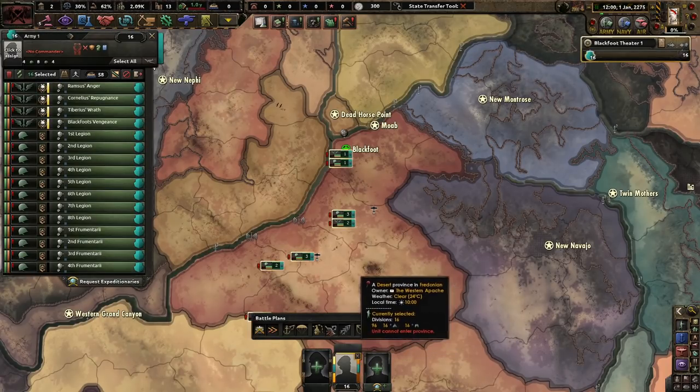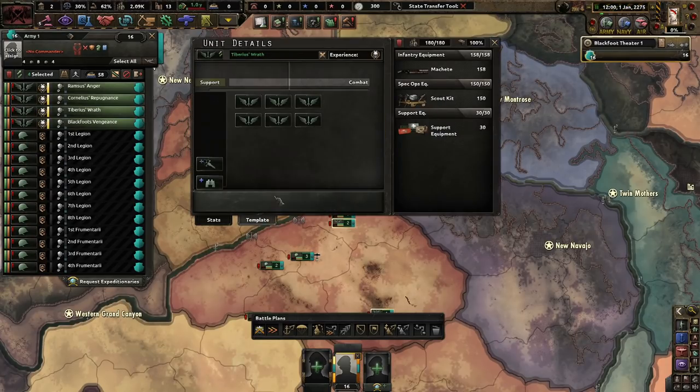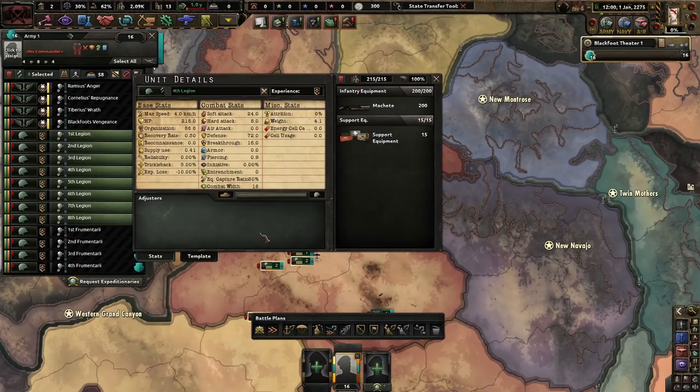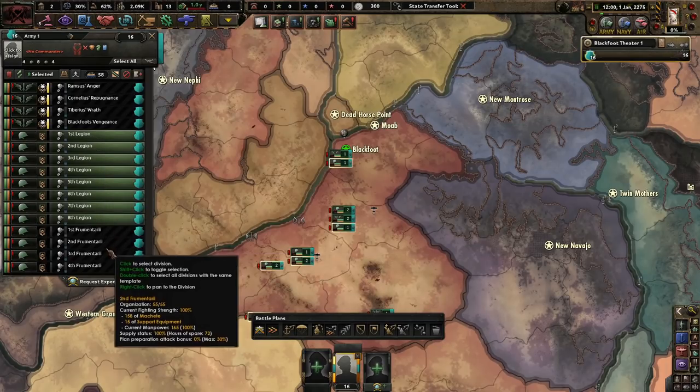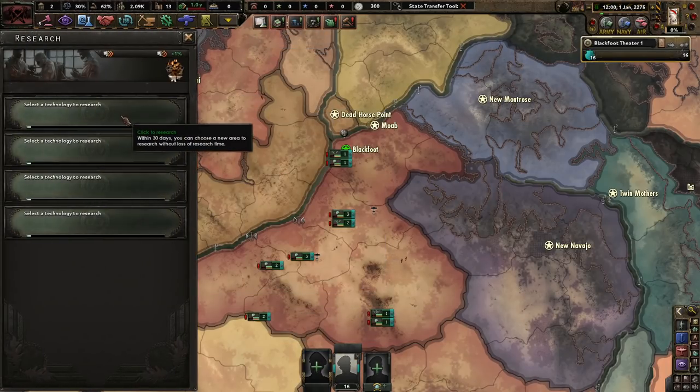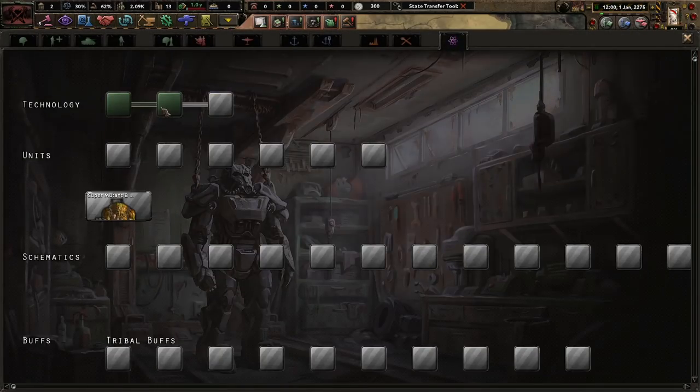We start off with three types of divisions. We have some Spec-op soldiers at 12 combat width — not bad. I have some camp support and recon. We have the first couple of legions here at 16 combat width, which is terrible, and some camp companies and Frumentari with recon. We have four research slots and we are Civilized.